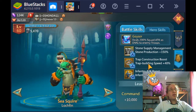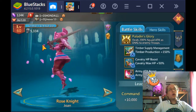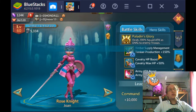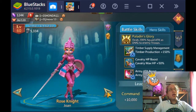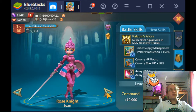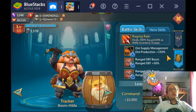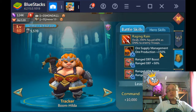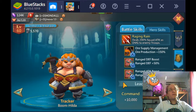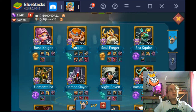These heroes have many different things you can use them for, so let's look through their skills. Rose Knight has Timber production at 150%, though you don't really get Rose Knight until later in the game. Tracker has Ore production at 150%. You have to get their badges up, and I believe you also need their rankings up to get the higher percentages. Of course, Tracker you don't get until later on in the game because you need a certain amount of hero upgrades and leader levels to reach the stages where you can get badges for these heroes.